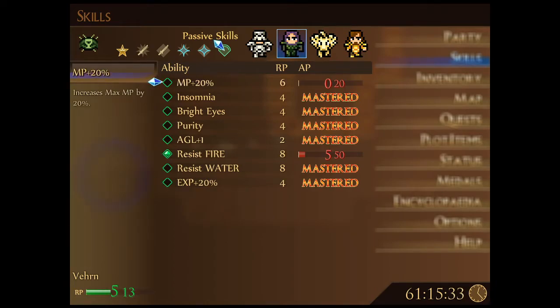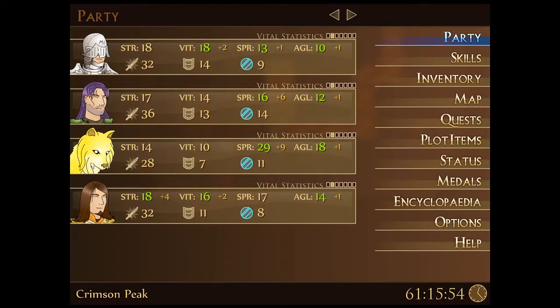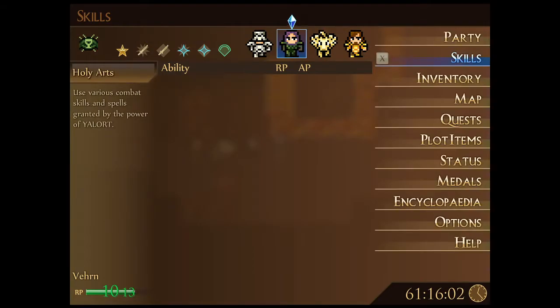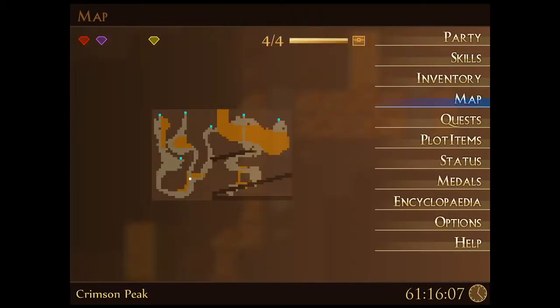That's even before getting rid of 20% experience and putting on 20% MP instead - except Verne is just shy of having the RP to pull that off. So for now we'll leave on 20% experience and hopefully Verne will level up soon to gain another RP. With that extra spirit bumping Verne up to 16 and his first magic offensive reaction, hopefully that'll make Verne a bit more of a natural spellcaster.